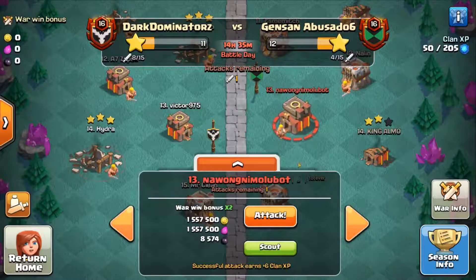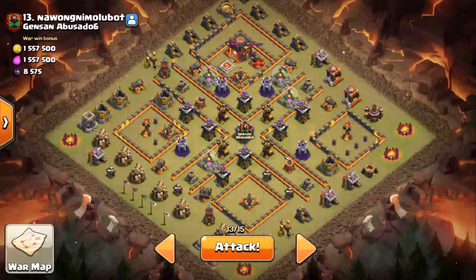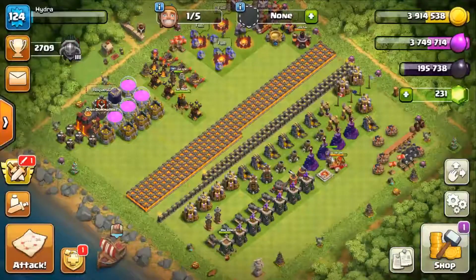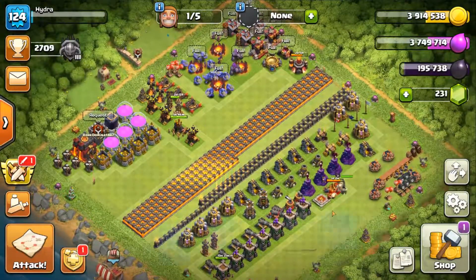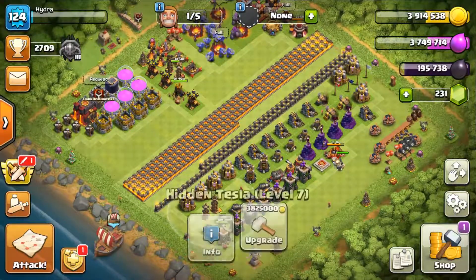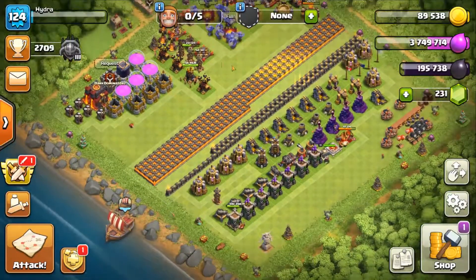I don't think I'll be able to three-star just because I don't have my queen at the moment, so I'm pretty much just coming in here trying to get a two-star on these bases. I'm not sure why they put me in this war — I had my preference set to red because I had my queen down, and I'm pretty sure my king was down too. So I'm just going to go ahead and upgrade this other tesla.